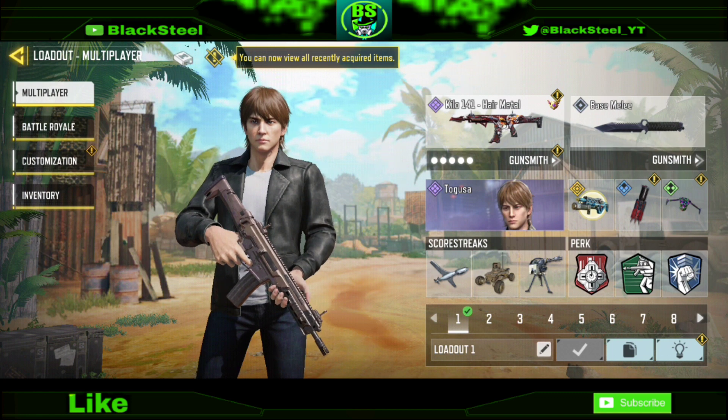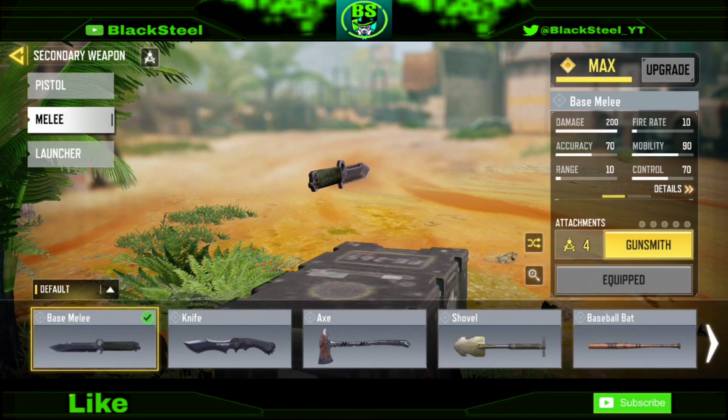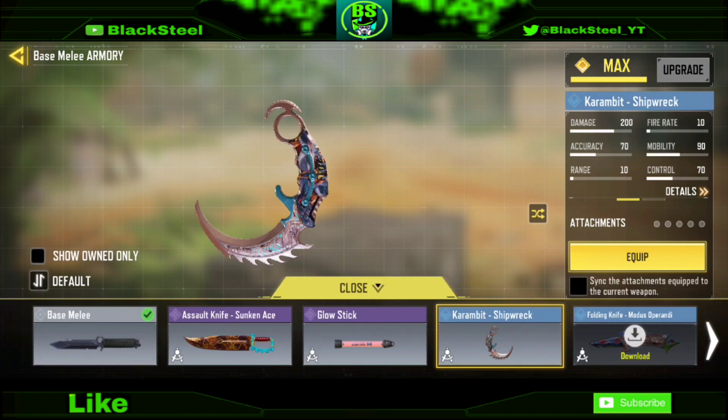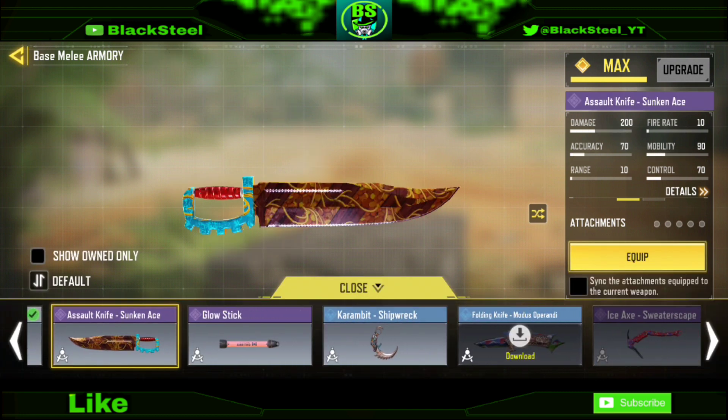To equip the Karambit, go to Load House and click the Best Melee Weapon. Then click Gunsmith, then Blueprints, and here you can choose your Karambit. That is how you equip this Karambit.